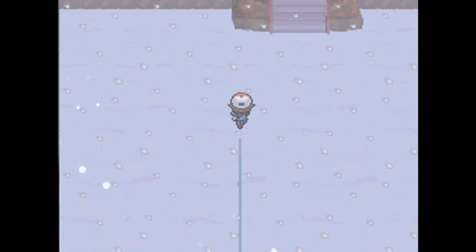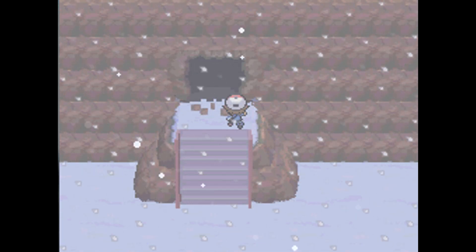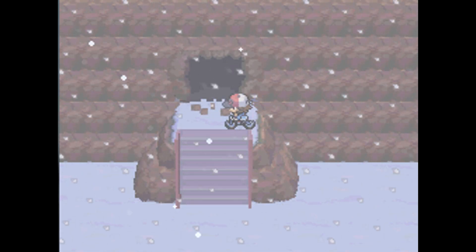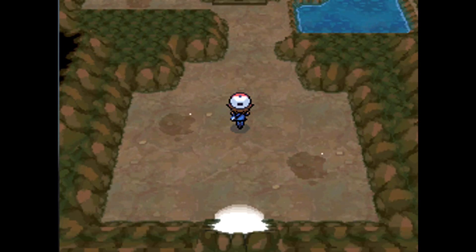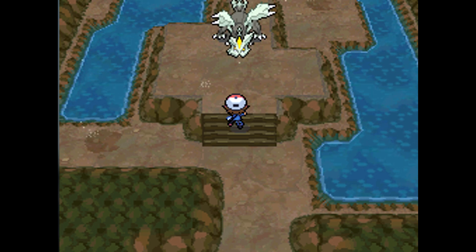After that, you want to go north until you find this cave. Let me turn on my Max Repel. And then you want to go inside — after that, you go in there and he's just sitting there for you.